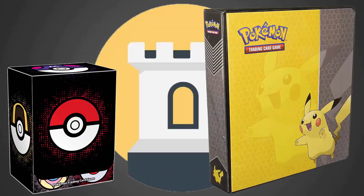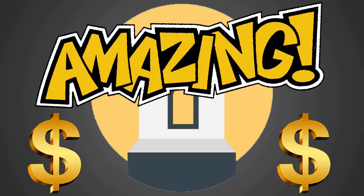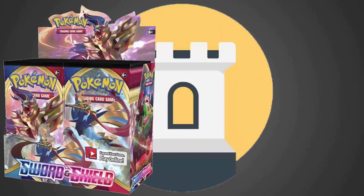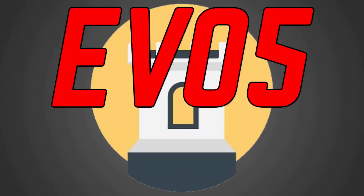Looking for singles to finish your deck or collection? CCG Castle has a wide selection of cards at amazing prices. They also have tons of sealed boxes, tins, and packs as well. Use promo code EVO5 to save five percent off your next order.